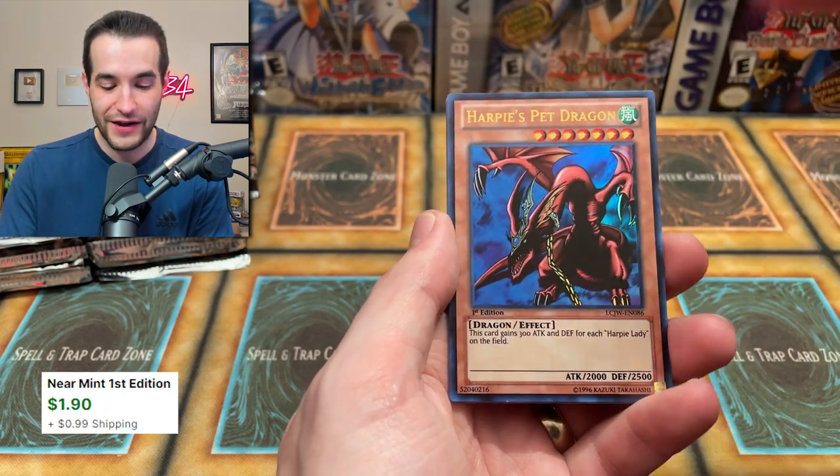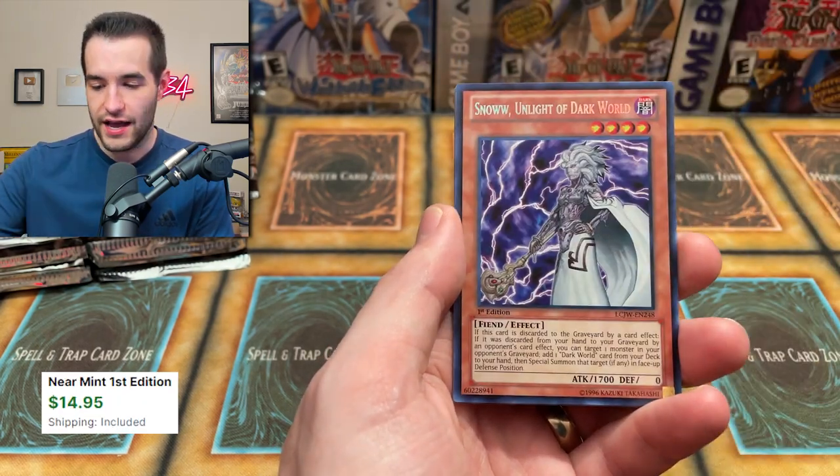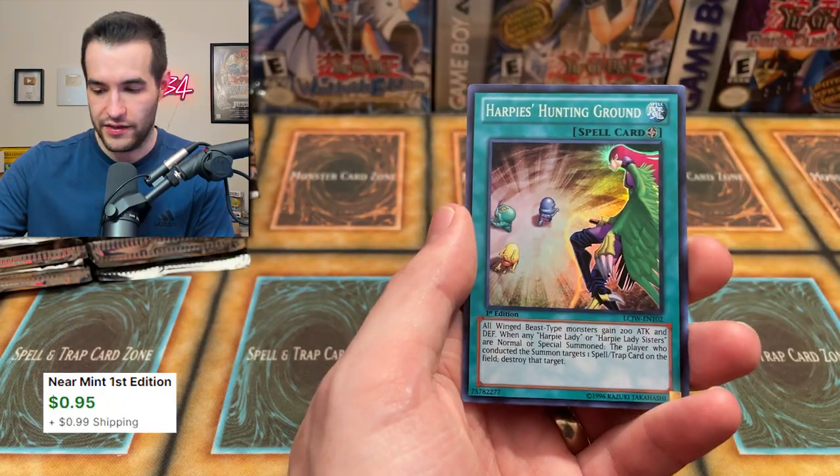Lesser Fiend. Harpy's Pet Dragon — that's the first one we've got, that's actually pretty nice. Another Snow. Snow, we need you to stop. And then Harpy's Hunting Ground. A lot of Harpy stuff — we're getting all of it, it seems like.